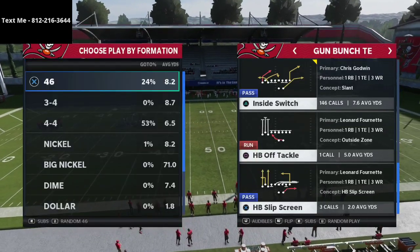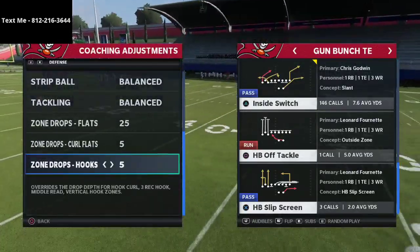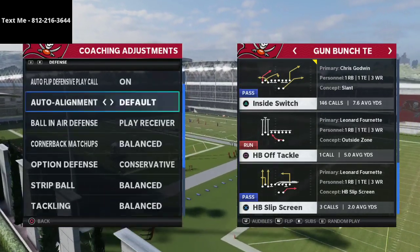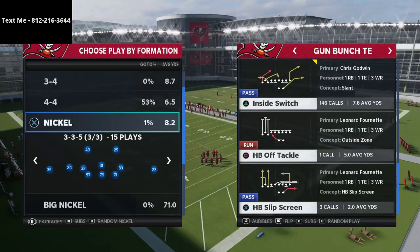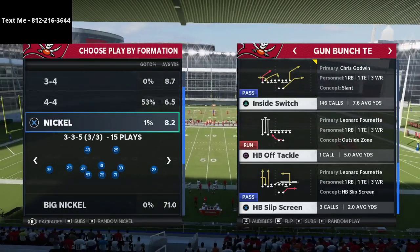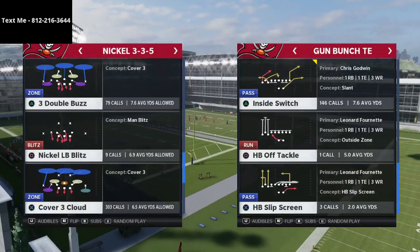Before we dive into the tip — I'll show my zone drops while doing this — if you want to join our text message membership, it's completely free. Just text the number at the top left of your screen and you'll get a playlist updated every single week with a new scheme: free offense and free defense sent to your phone via text every week. I literally sit down at my desk and send these texts out personally.